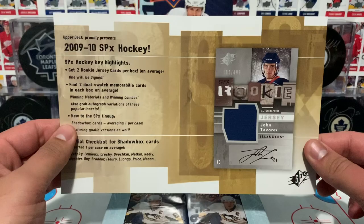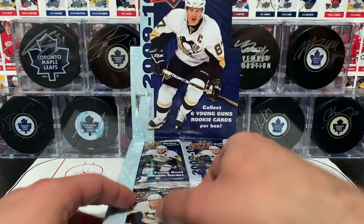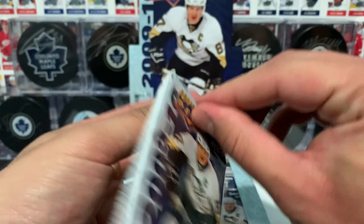Notable Young Guns in this set are Tavares, Hedman, and Carlson — hoping to pull maybe one of those, that would be really sweet. They land one in four packs. There's a little SPX ad for 09-10, and there's the Tavares. Okay, chuck that to the side and we'll get cracking — pack number one.